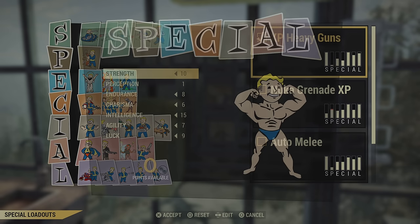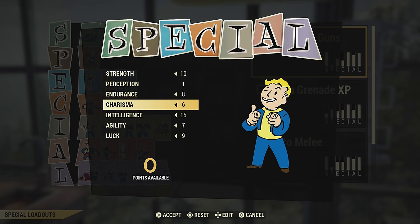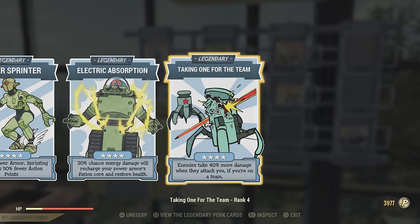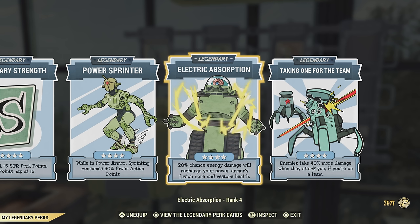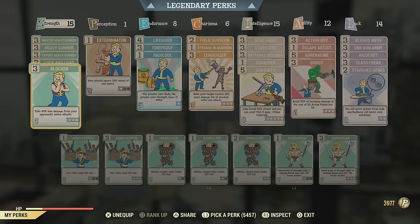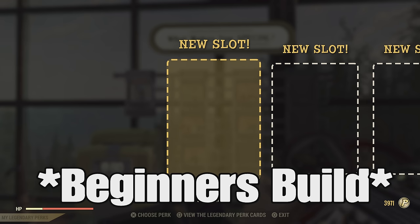Of course you can use whatever perks you want, but this is just what I'm using and I had fun with, so I thought I would share that with you guys. These are the special points I'm using. I'll also include a beginner's build just after I show all these stats, in case you are not level 7,000 or whatever. If you are more experienced, these are the perks I'm using with all legendary perk cards unlocked and maxed. This is an extremely fun and powerful build, so I definitely suggest giving it a try.